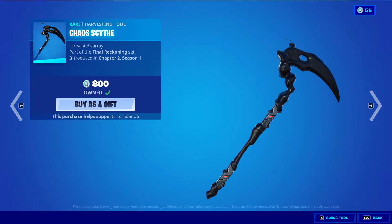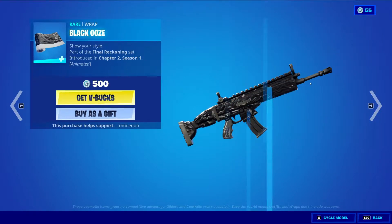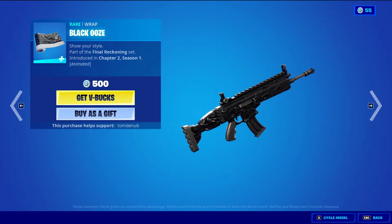Chaos Scythe harvesting tool, 800 V-Bucks. Black Ooze wrap, 500 V-Bucks.